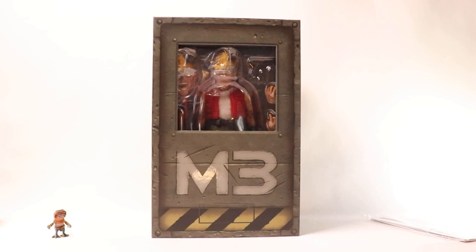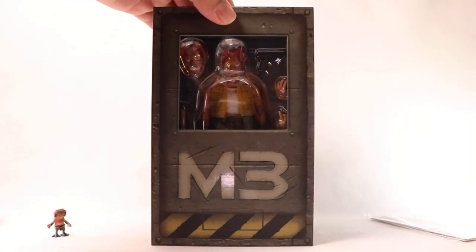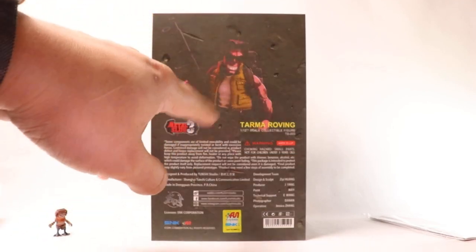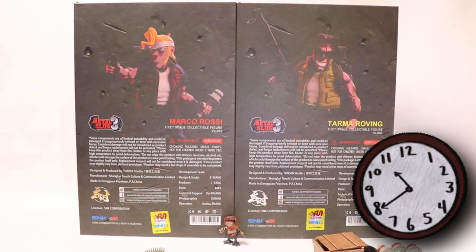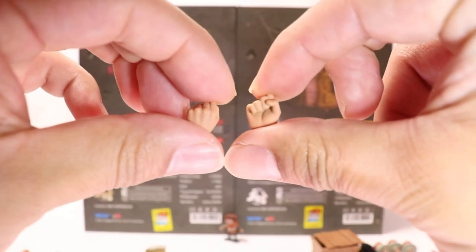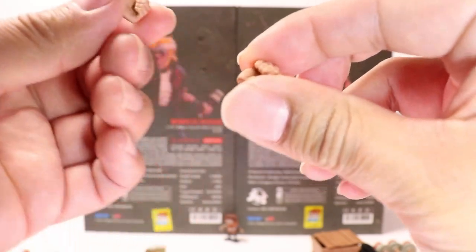Let's go ahead and see how well these guys are equipped to save the world. Here's a quick look at Tarma's box — same design, but with Tarma on the back. Tarma Roving — there are promotional images of the figure with transparency. Both figures come with a plethora of accessories, some common and some exclusive. Let's go through the common accessories first, and then we'll hit the exclusives.